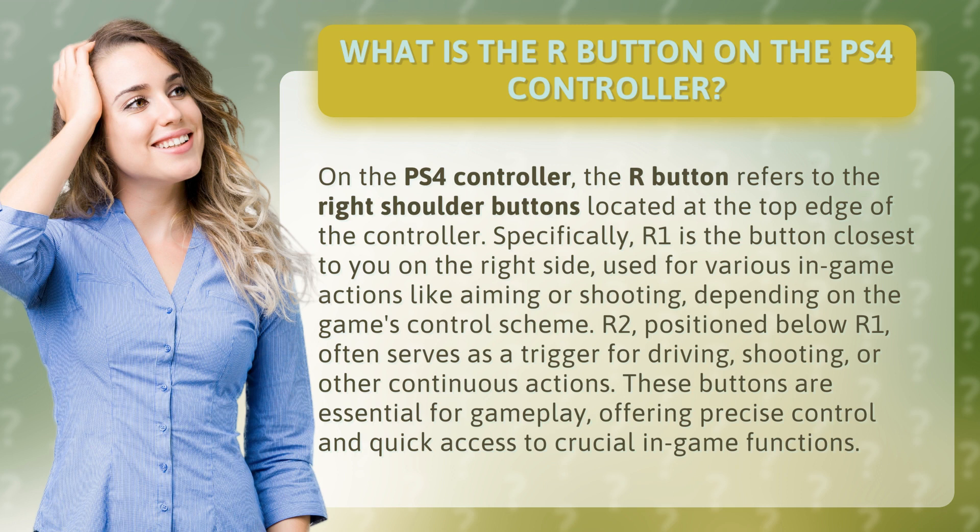Specifically, R1 is the button closest to you on the right side, used for various in-game actions like aiming or shooting, depending on the game's control scheme.